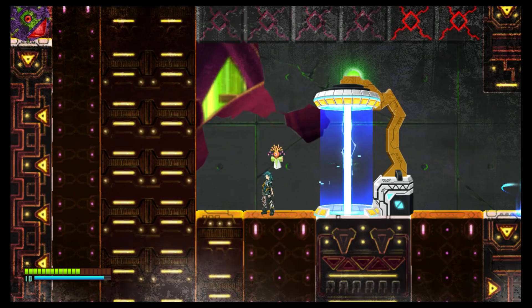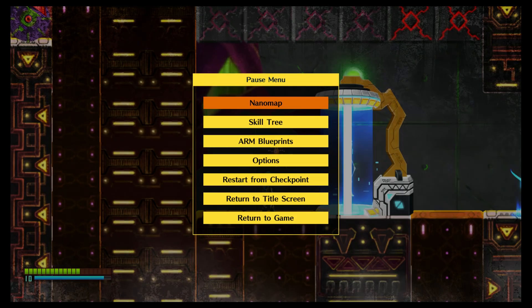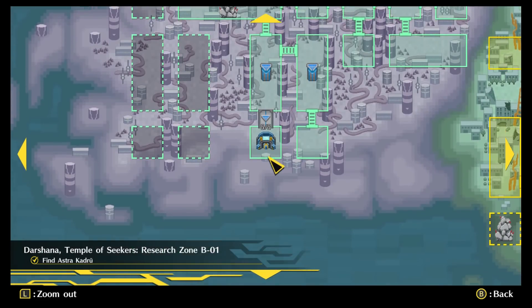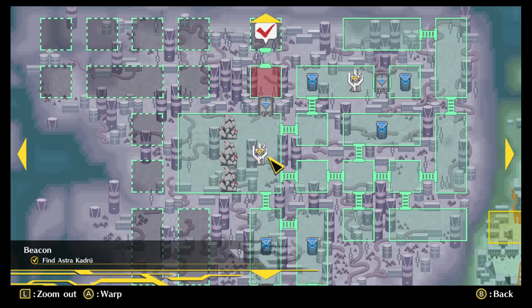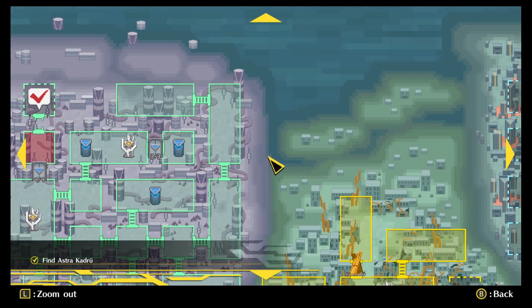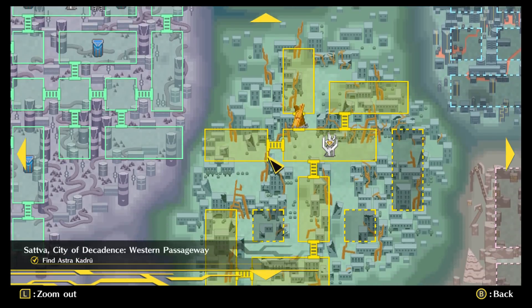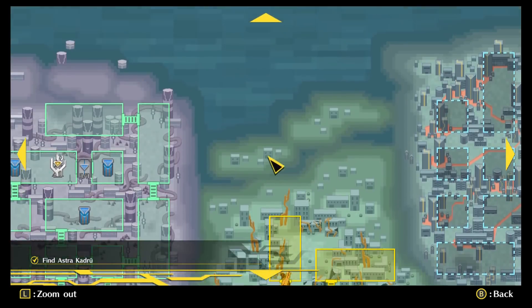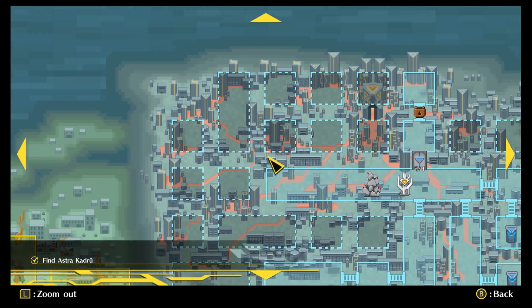Very early in the adventure, you become aware of the nano map screen that shows the four main areas of the game. Prior to entering new sections of rooms within an area, the map gives you little indication of how the various rooms are connected, nor does it clearly show where you are in a given section. Even after exploring most of a large area, you are likely to find the map just as vague and unhelpful.